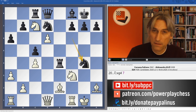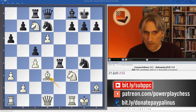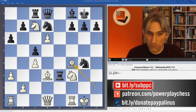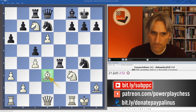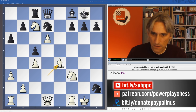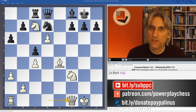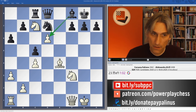Coming back, Caruana has to play precisely, and he played Bishop D3. That rook is in trouble - if Rook E3, then Bishop F4 wins the rook. It looks like white has things under control. After Bishop D3, Knight takes bishop on H2, the rook was taken. At the moment white is still a piece up, but black has two pawns.